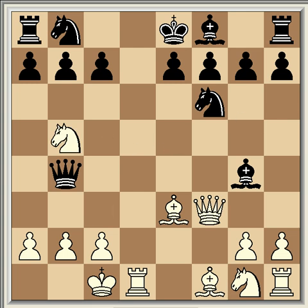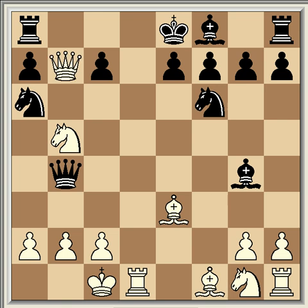After Nb5, Black has to deal with this threat. Black can't play Qxb5 because Bxb5 check wins the Queen. So the best response is Na6, and White can play Qxb7, threatening the rook and giving check. If the bishop were to take now, it would be lost after the Queen captures with check and the king takes the bishop.